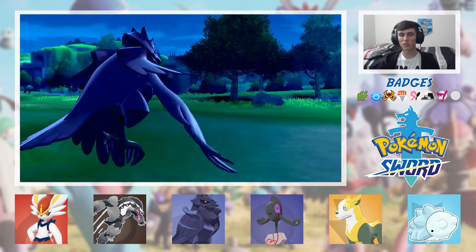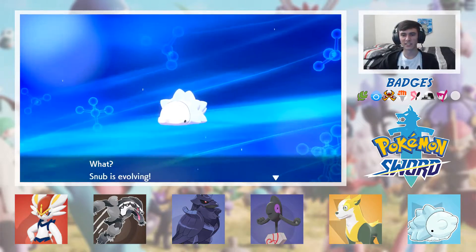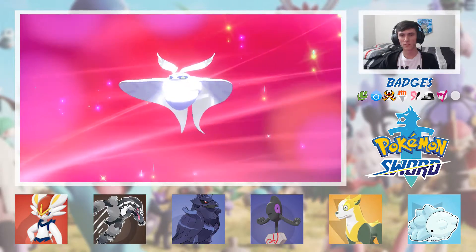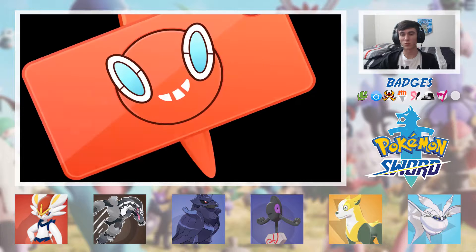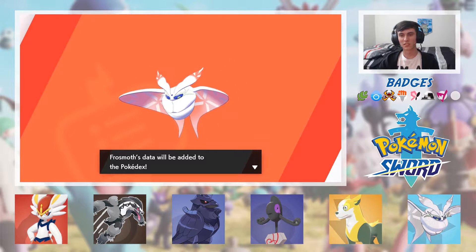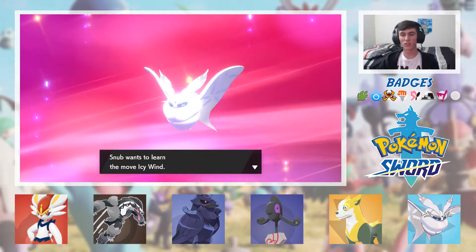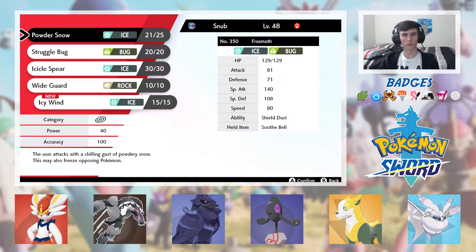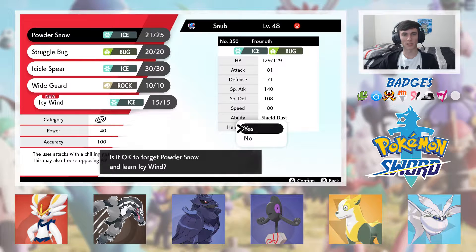That should push Snub right over. Yes! Please evolve. YES! That's what I needed right now. That's a really pretty mon — it's super white. Frost Moth! That's a really pretty mon. It's Ice-Bug type, that's cool. It learned Wide Guard — I'll still learn Icy Wind. Let's forget Powder Snow probably, right? Base 40 versus base 55. Icicle Spear is base 25 but hits multiple times, so I think that's kind of worse.